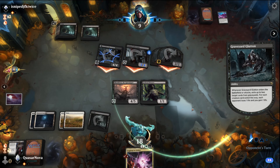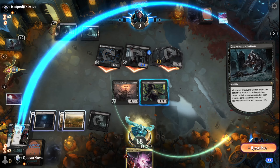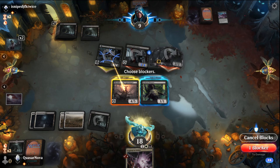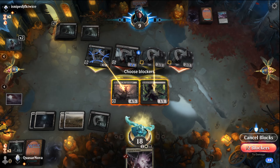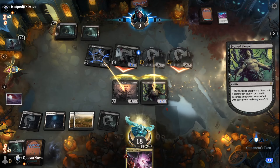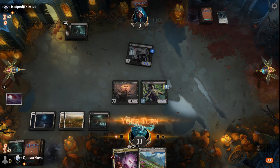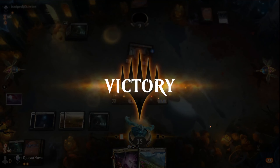I think we actually want to kill the Graveyard Trespasser, and then we're going to take the rest of this damage. We could buff the Evolved Sleeper to 3-3 at least. Good news is he's tapped out here. We got him, ladies and gentlemen, we got him!